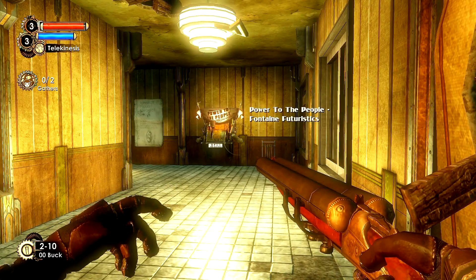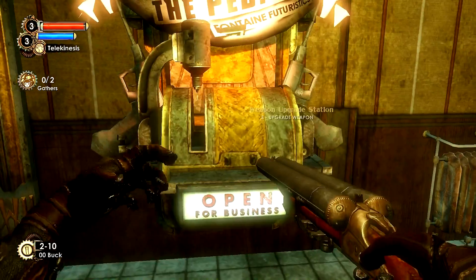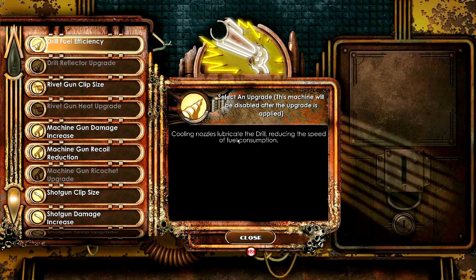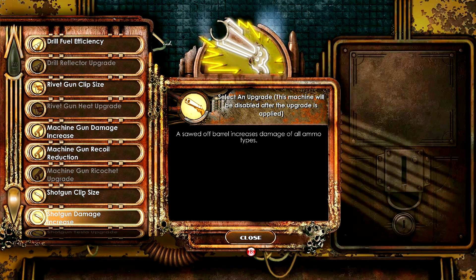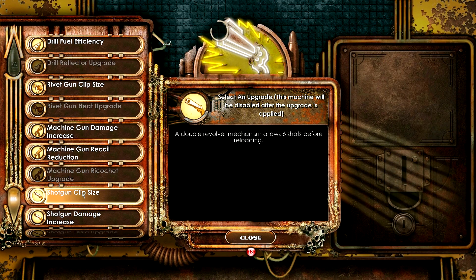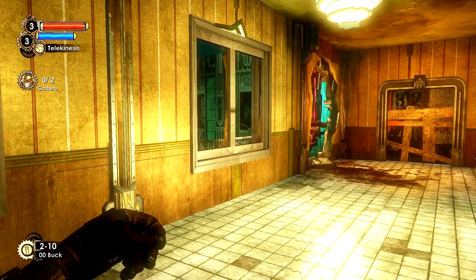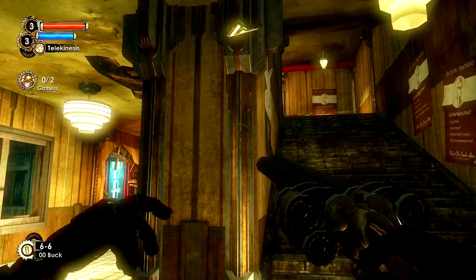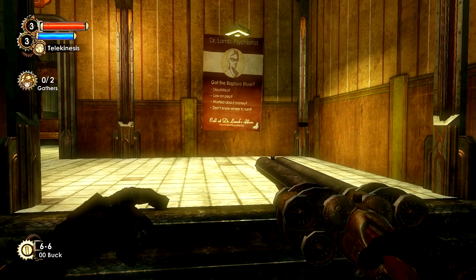Power to the people! Power to the people! I would have missed this thing. Let's upgrade a weapon. I do like the drill. Machine gun. Shotgun clip size. Shotgun damage increase. I don't know how many of these things there are, but shotgun clip size is cool. Shotgun Tesla upgrade. Revolver mechanism allows six shots before reloading. I'm getting it. Oh yeah! Even Daddy's toys have toys! Look at that. That right there is a good-looking shotgun. Ha ha ha! Nice! Auto-hack dart. I got a twinkle and shine!